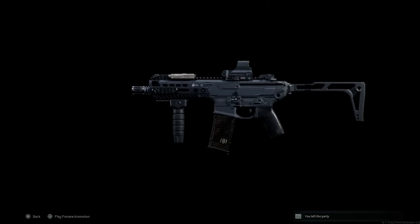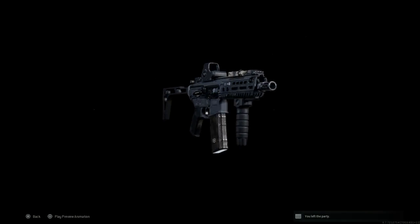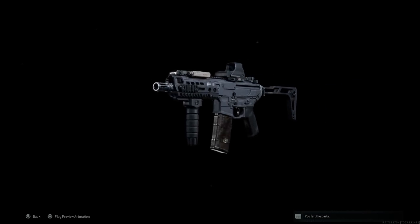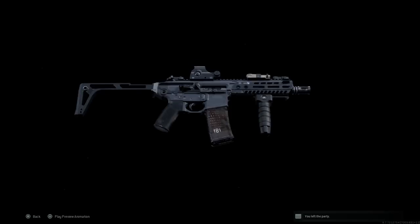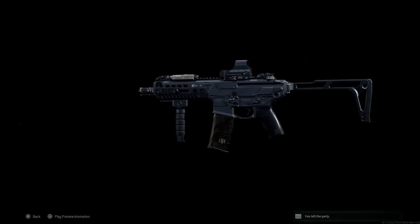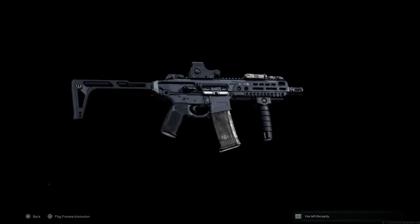That's our final build — the Sig MCX Virtus SBR, short barreled rifle. We don't know specifically what the barrel length is, but this is essentially the carbine variant. It comes in standard rifle, long rifle, carbine, or combat carbine. The shortest barrel this weapon comes with is 5.5 inch, and this definitely doesn't look like that, so I'm thinking this is an 11 inch based on comparing it to other weapons.